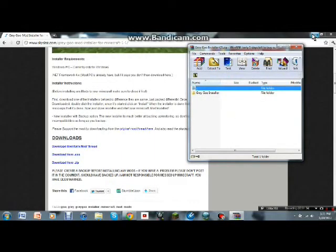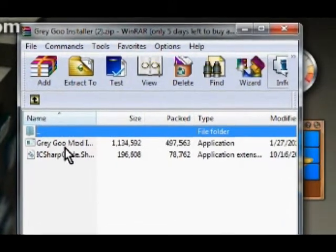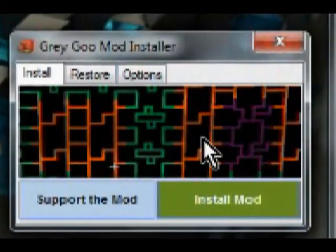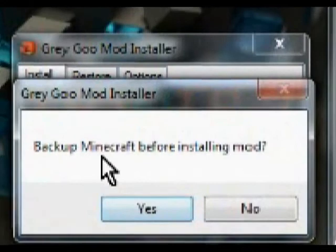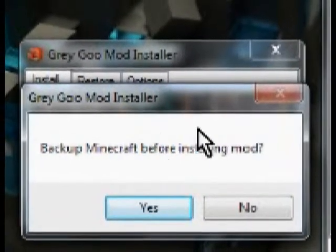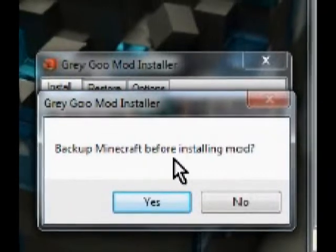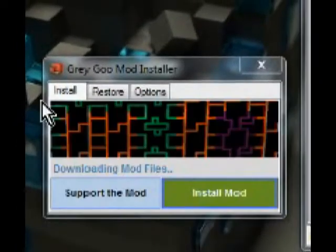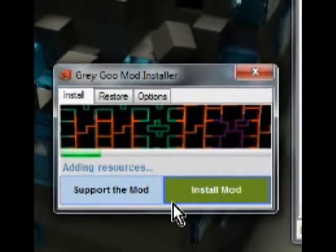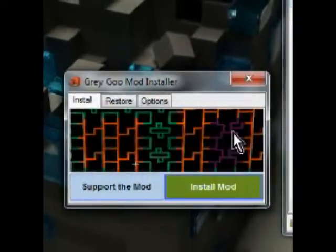When you open that, you can close this down. You wanna double-click on this, and then it's gonna show these two things. You wanna double-click on this — it's gonna bring up this tiny window here. You can install mod, and it's gonna tell you: do you wish to back up this mod? Personally, I find it easier and faster if you just don't do that. So all you wanna do is just press no. It's gonna start loading, it's gonna install, and GreyGooMod is installed now.